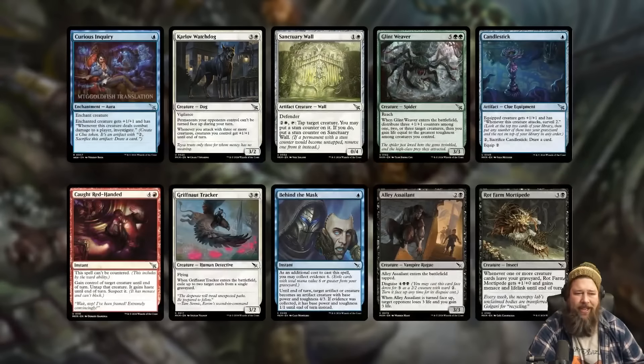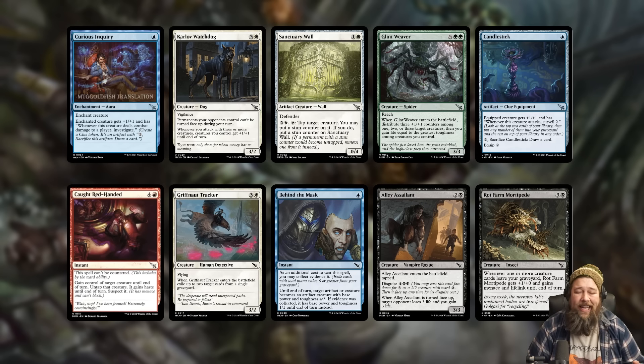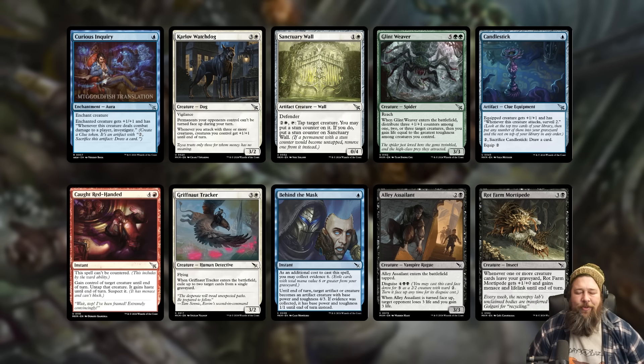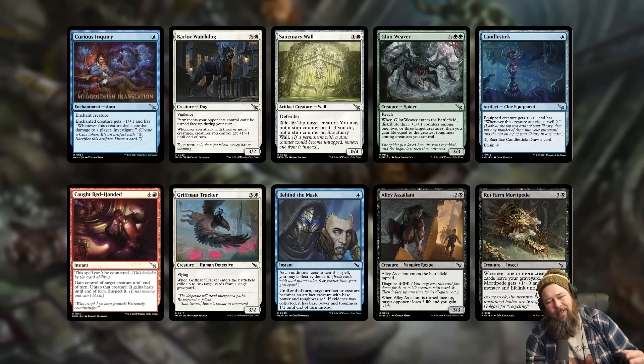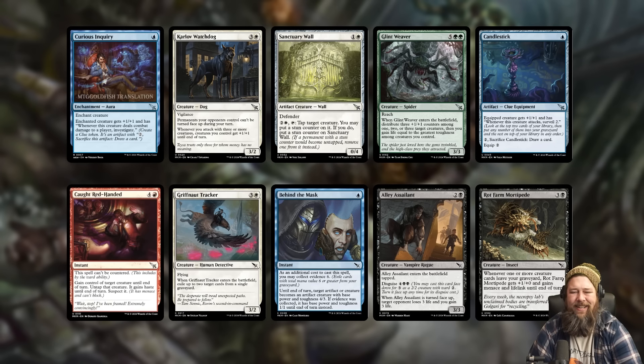Otherwise, there's just a ton of draft chaff today — many lower rarity cards you can check out over at mtgpreviews.com. Anyway, that brings us to the end of daily spoilers number two for the day. Let me know what you think! We got so many sweet cards today — what's your favorite one from the set? What are you hyped about? What do you think of the new Leyline? Let me know in the comments. Thanks for watching everyone, I hope you enjoyed it, and I'll be back tomorrow with even more spoilers.